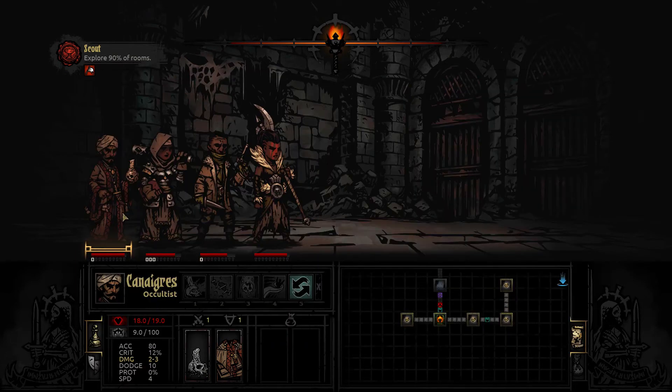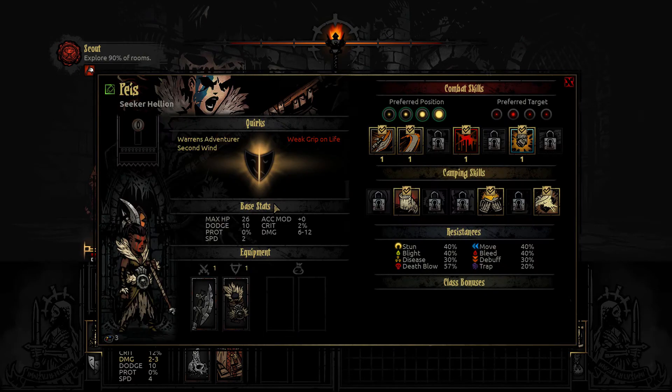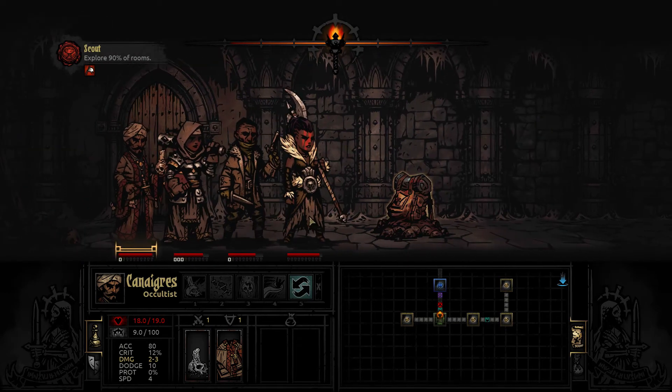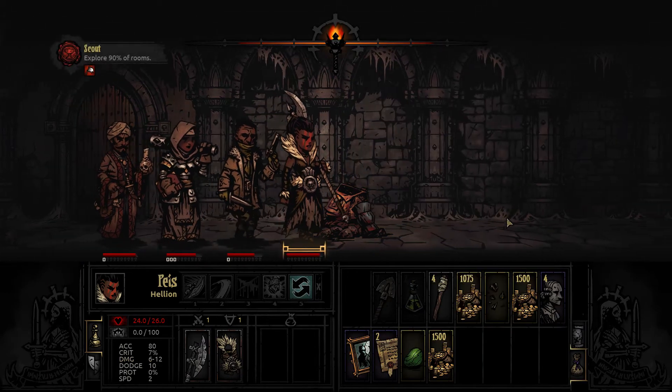I'm just going to do my trap check real quick: 10, 0, 20. If you're wondering what I'm doing, I'm just reading the resistances to traps stat right here. A bunch of 20s and a 0 and a 10, so one of these two will be our trap disarmer for this run. This is a backpack - we'll go ahead and just interact, it's usually loot. 1,000 gold is great.